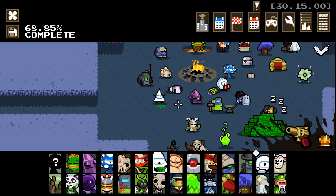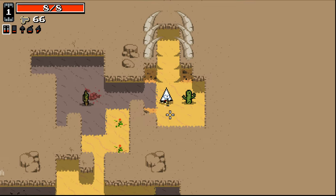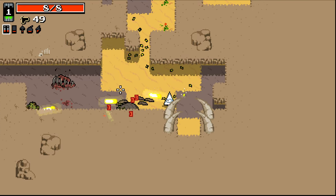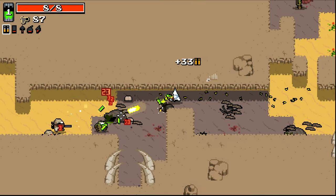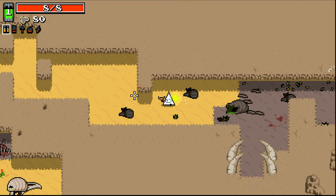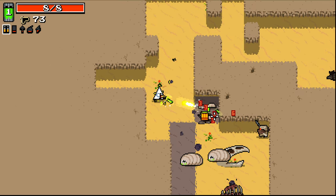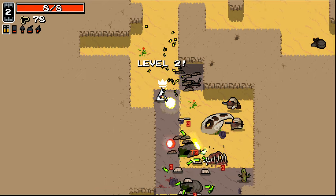Hello everybody and welcome back to more Nuclear Throne Ultra. We're jumping in again and making our way downtown with good old YV, unlocking more Ultra mutations. We have three things to do at the moment and they're pretty interesting. We've got three different Ultras to go for with this guy and all of them seem relatively easy. In theory, we can do all of them in one run if we get lucky.